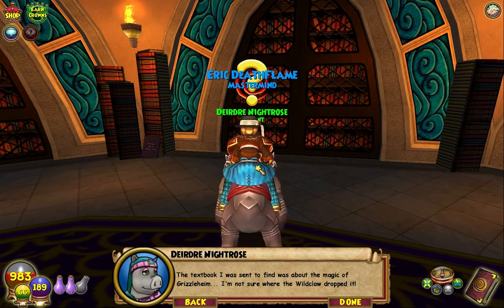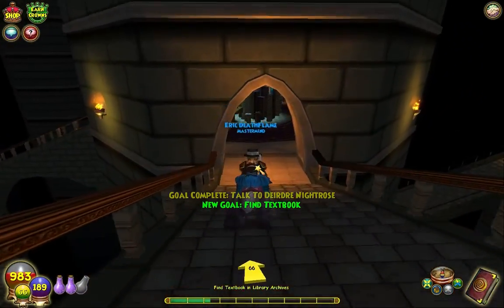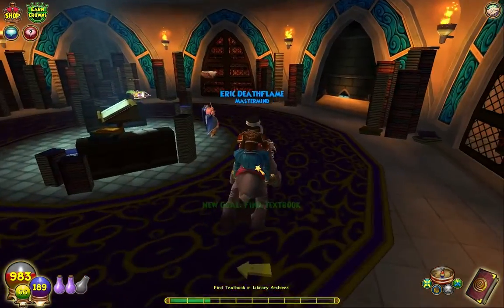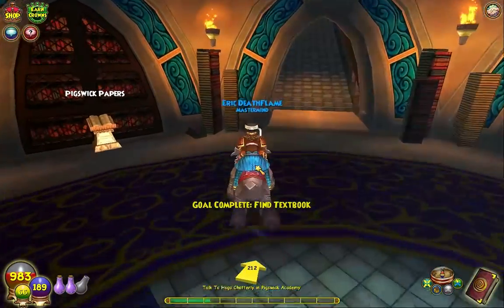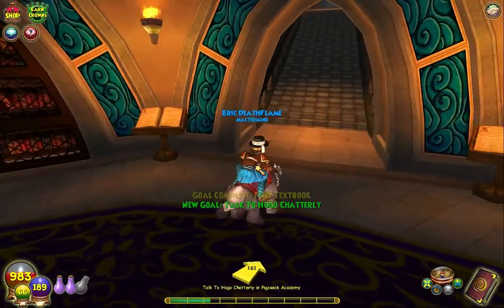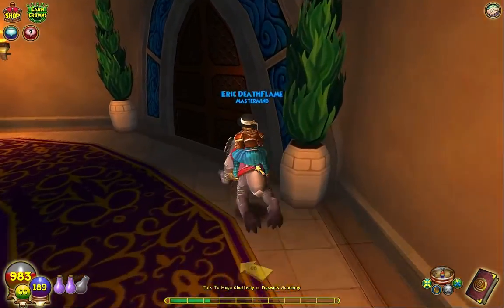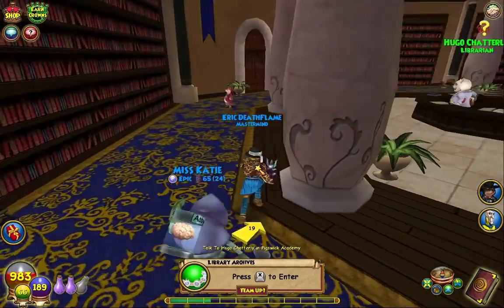Okay, we need to find the textbook. Let's see where it is - over here somewhere. Right there, cool, we got it! All right, let's tell Hugo and complete all these quests. We'll go turn in the Z Quest and we'll be done. This Z Quest was a bit longer just because I decided to do this dungeon - one boss in here, super fast, super simple dungeon. The way you get it is you don't talk to Hugo, you actually have to go talk to Crisp.